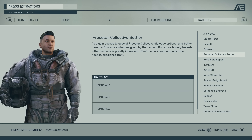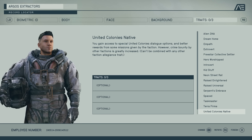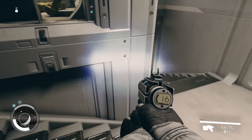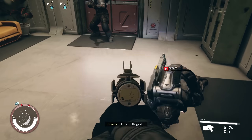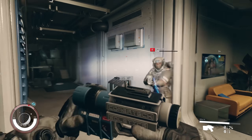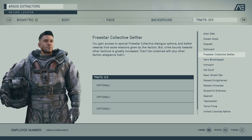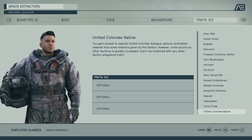The next three traits come from factions: Freestar Collective Settler, Neon Street Rat, and United Colonies Native. They all give unique dialogue options and better rewards from certain faction missions. However, choosing one increases your crime bounty towards other factions, meaning hostile actions decrease your reputation with them even faster. I'd avoid these in your first playthrough as it locks you into a faction, but if you've done your research and prefer one faction you may as well pick up their trait for some extra loot.